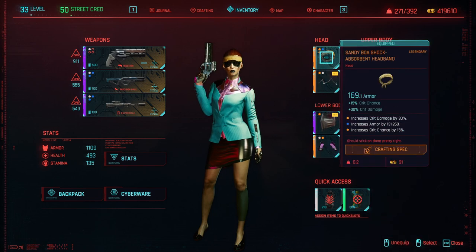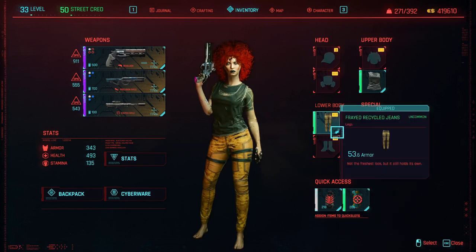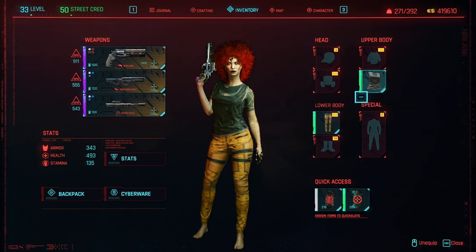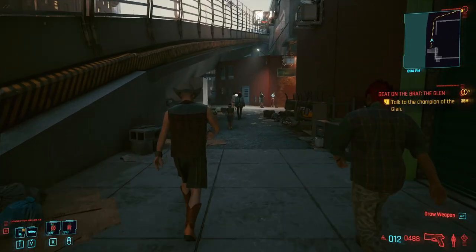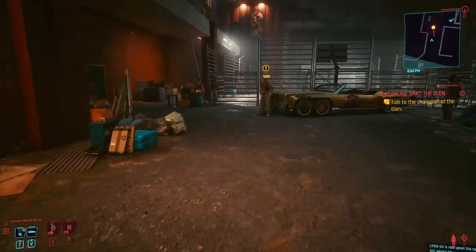I currently have a bunch of clothing with all kinds of bonuses, so I'm going to strip all of this off to show you that you don't need any special gear to beat him - he's really easy. I'm barely wearing a full set of clothes, just covering up the basics. I only have high armor shirts giving me about 173 armor, which is nothing - he hits like a truck and will one-shot me if he lands a hit.